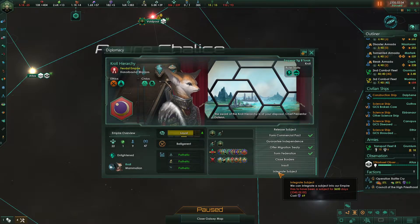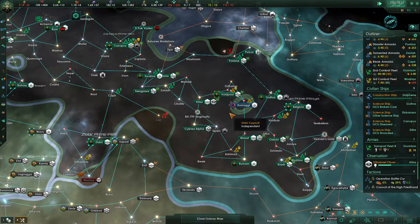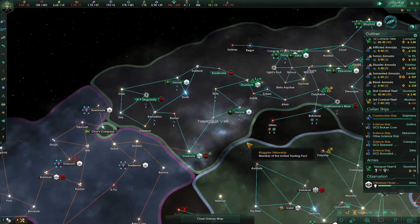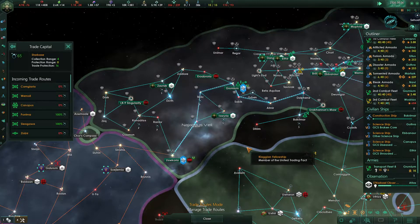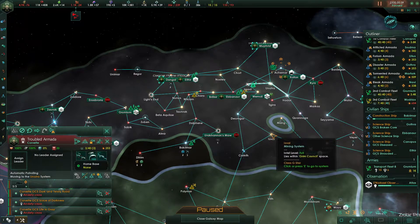Integrate Subject is what we want, but it will take 10 years to do that. We won't be having to pay for the advancement, so that's good. Once they're integrated we'll be able to fully utilize their systems. Our construction ship is almost to Bakramar, and we should consider grabbing these trade goods — we could pretty easily grab them from Rantor. I was thinking about what our current patrols are looking like over here, and the correct answer is non-existent.